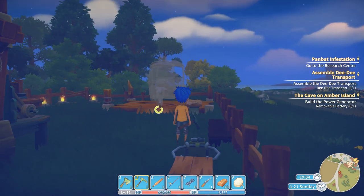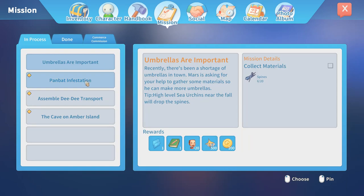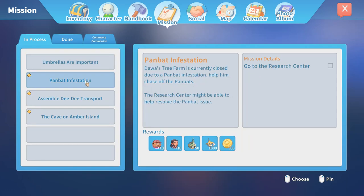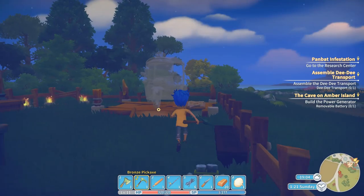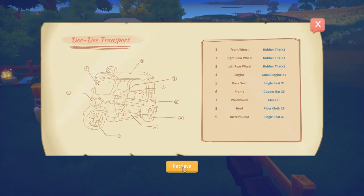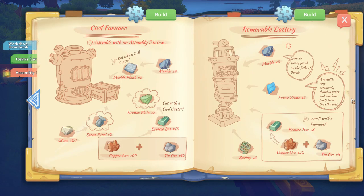First thing first I need money, and the DD stop isn't going to make me any money. Looking at our commissions, we have a bad invasion infestation but we also have a cave on Emberman Island that gives you 1000 gold, so that's a logical place to start.